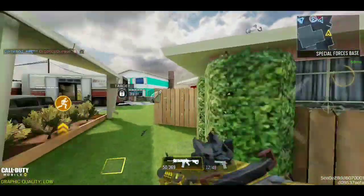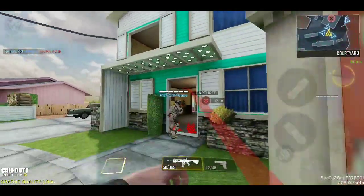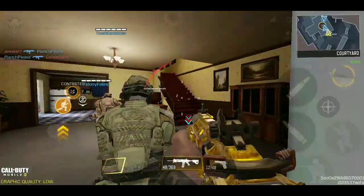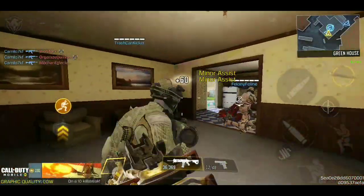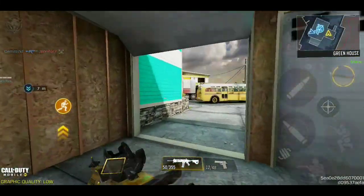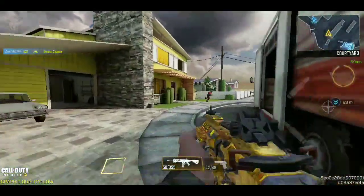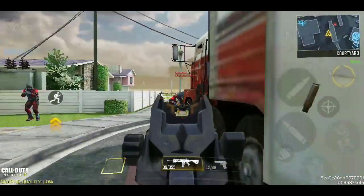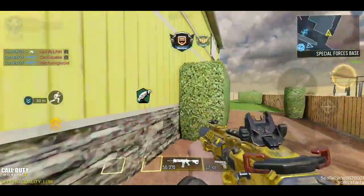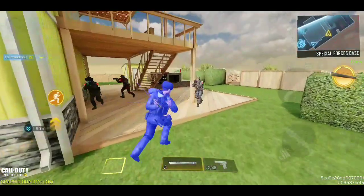For snipers, obviously I recommend playing mid-range to long-range maps, specifically long-range ones like Crossfire — the same map I just complained about for ARs. It is the best map to grind sniper kills because the mid lane is basically an entire street with snipers set up at each endpoint, so it's fairly easy to get kills on bots or players running down the street.